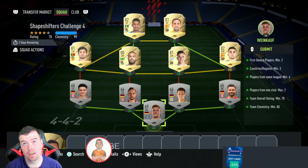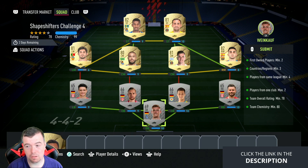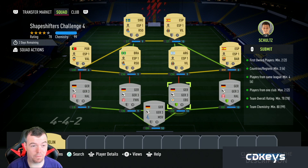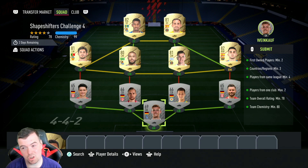There is only one issue with this SBC: you do need first-owned players. I've gone for two first-owned players from the same league, which is German League 3. If you don't have two first-owned players from the same league, just throw in a right back first-owned and a left back first-owned, and you should still be fine for chemistry - I'm on 99 chem.